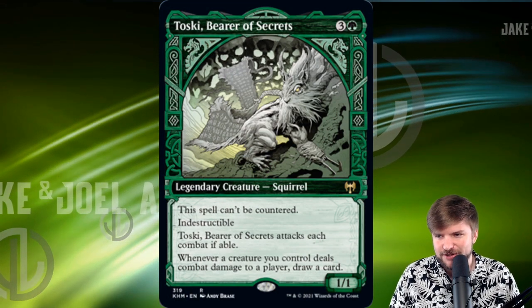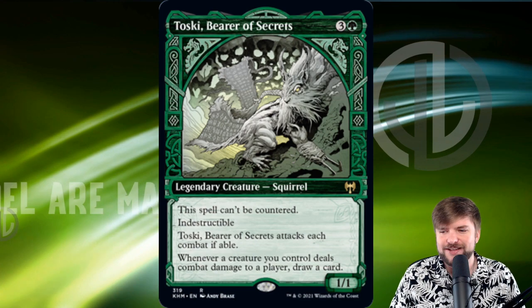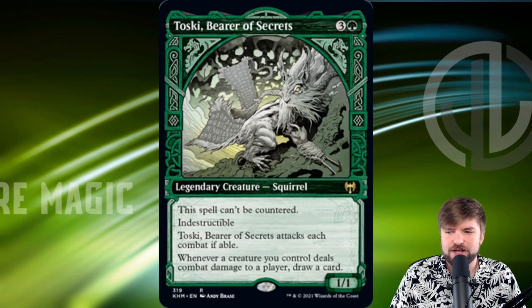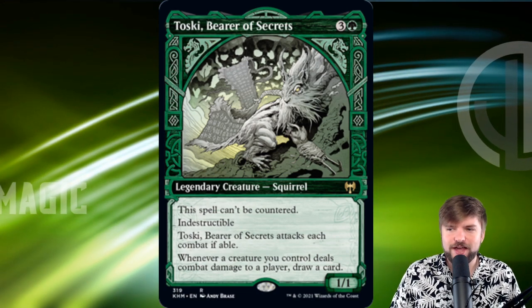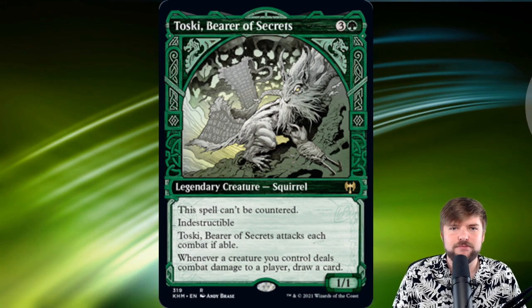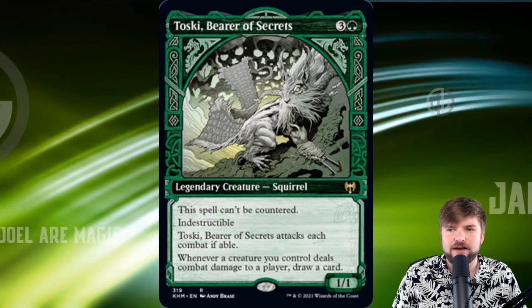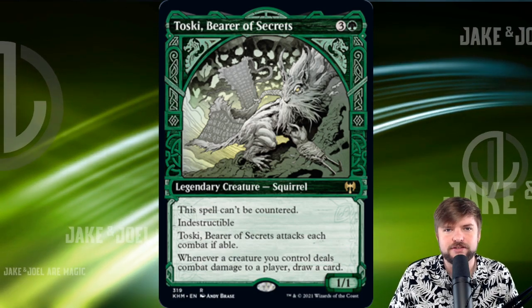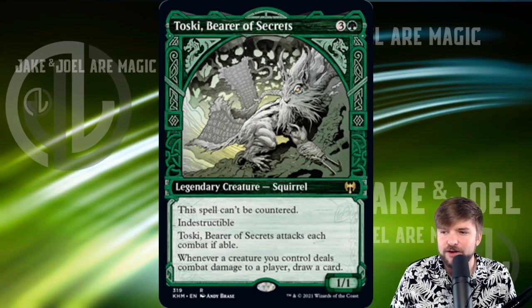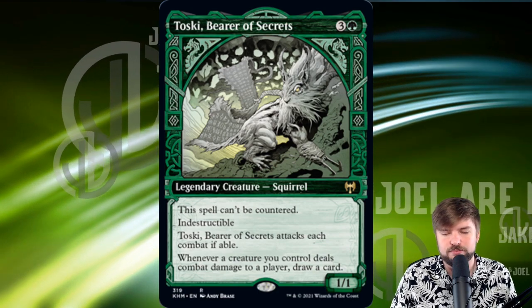Toski, Bearer of Secrets: one green, three other, for a legendary squirrel. 1/1, can't be countered, indestructible, attacks each combat if able. And whenever a creature you control deals combat damage to a player, draw a card. We've got a couple of different options with this. I know it's a mono-color commander deck that we're going to be building.